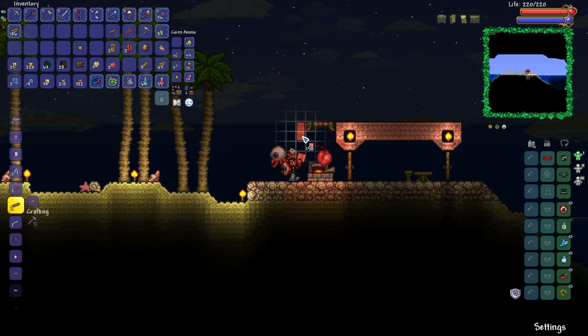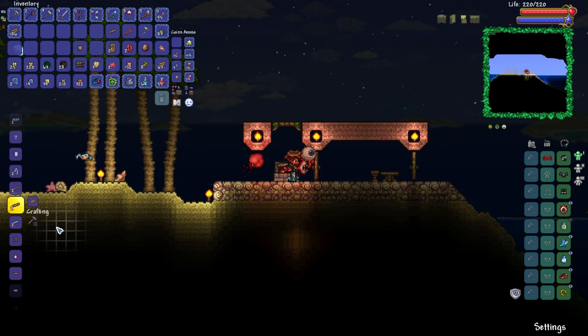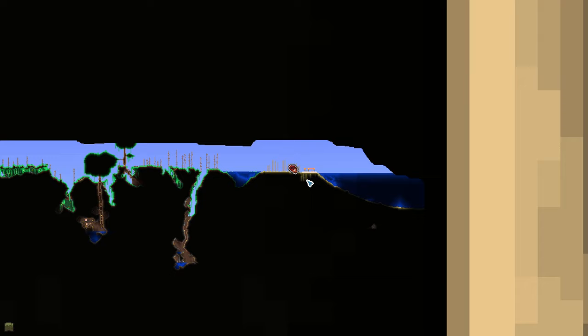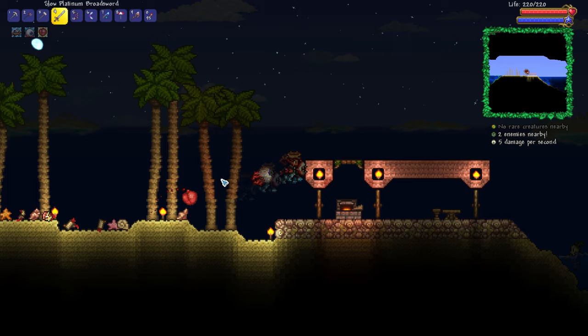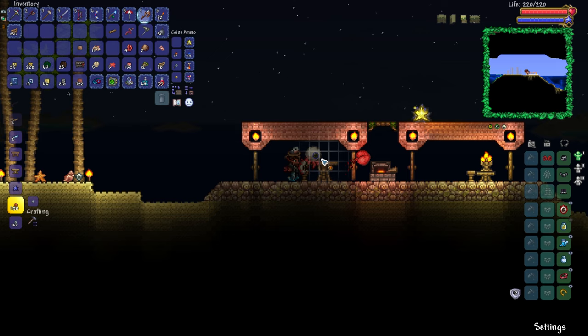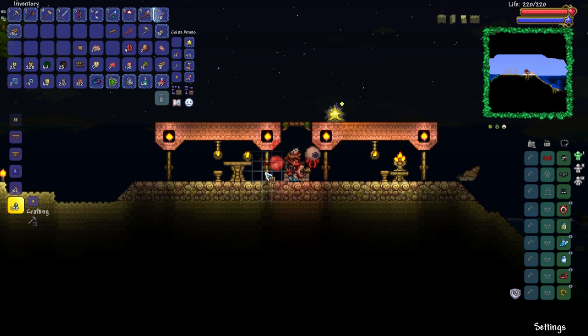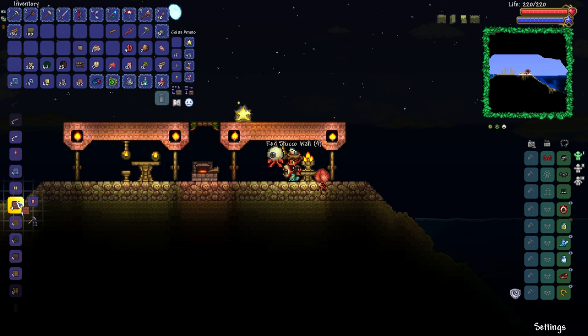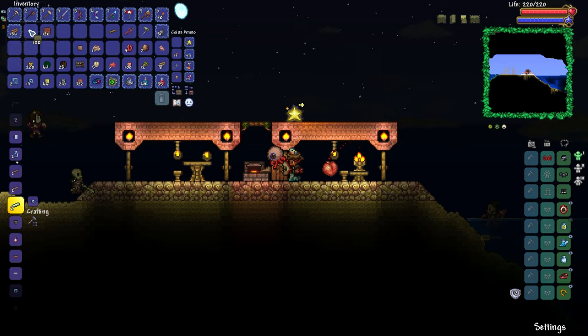It's nighttime right now, so once the NPC rooms are up and running they should spawn in pretty much immediately - very handy. We've already got some doors, so let's place them down. Looks like we need more shell piles, so risking life and limb in the ocean again to find some. Adding furniture: a candle, a box, and a lantern in the center of each room. Now if we're quick we can get the background walls in, make these valid NPC houses, get the NPCs to spawn, and secure our pylon.